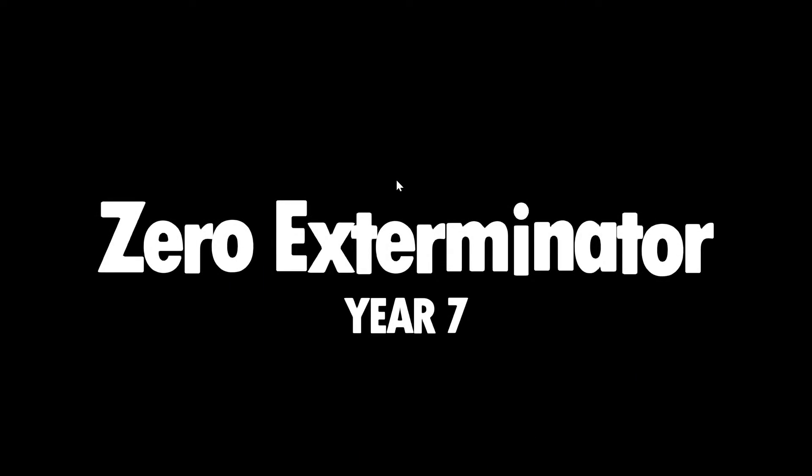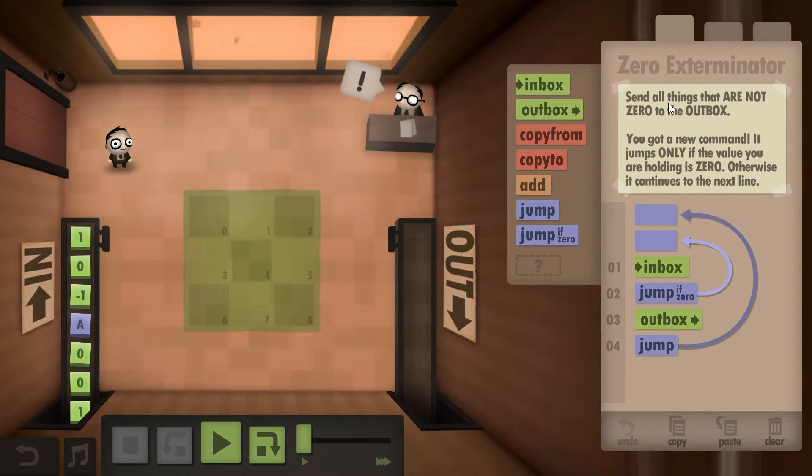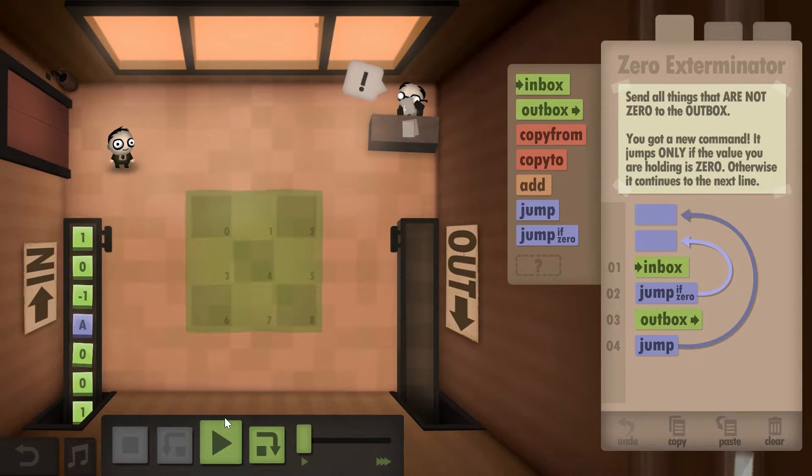Let's start with level seven first. In this level we discover a new command called Jump If Zero. If the value is null you're going to jump to a new location. The game is asking you to send all the things that are not zeros to the outbox. It's a relatively easy solution, but to get all the challenges...